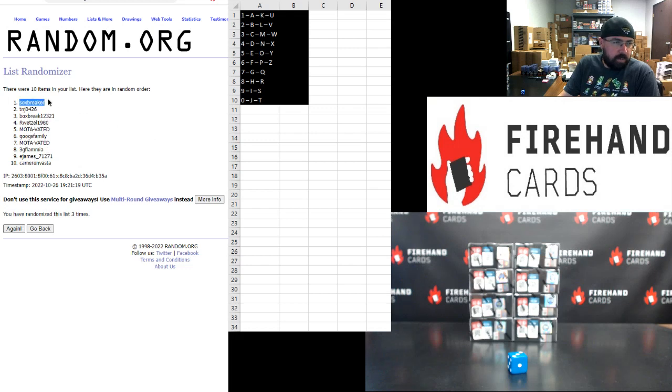Socks Breaker one. Tim two. Box Break three. R. Wetzel four. Motivated five. Googs Family six. Motivated seven. 3G Flamia eight. E. James nine. Cam Vasta zero.